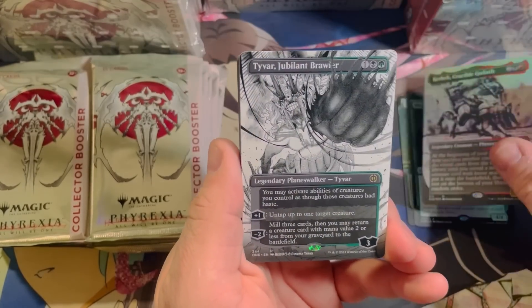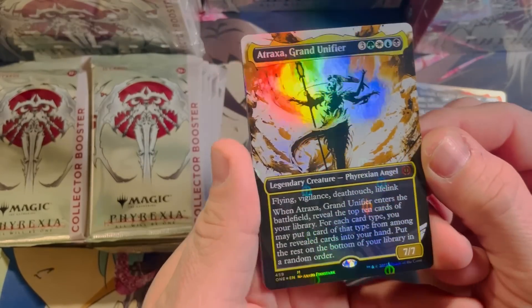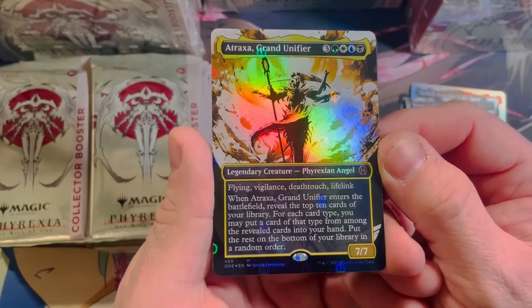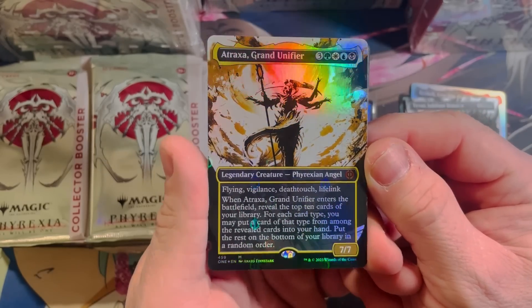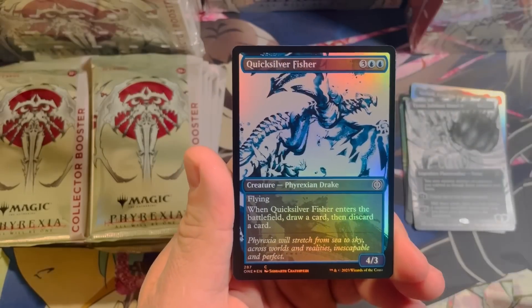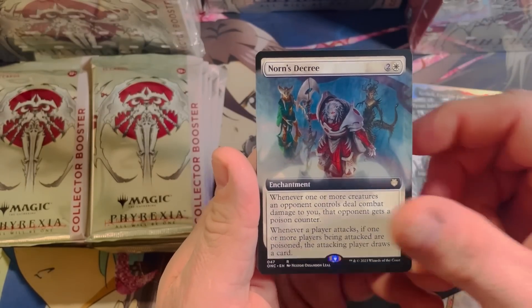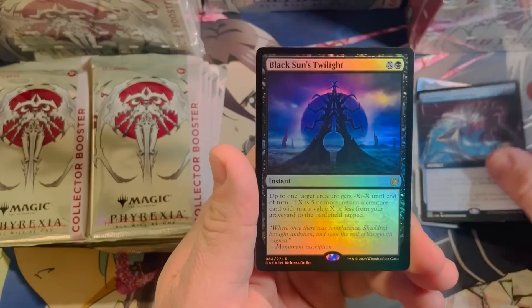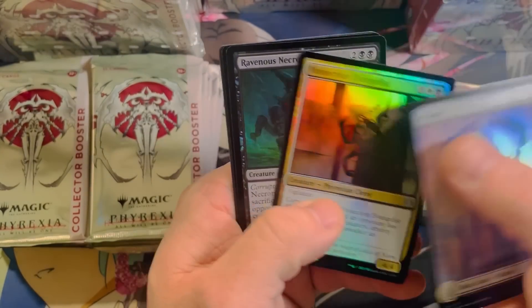We have the crucible goliath, time warp, jubilant brawler. Oh my god, this box is busted — borderless foil, Phyrexian foil, Atraxa, Grand Unifier. What is going on with these packs? Norn's Decree, Apparatus Twilight, and the plains non-Phyrexian text.